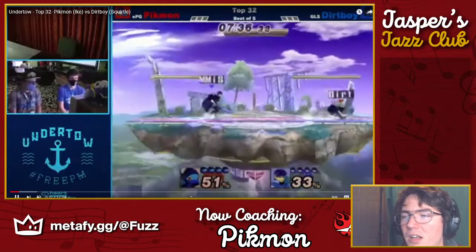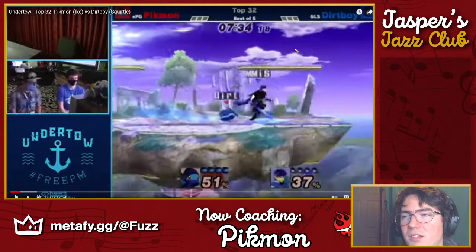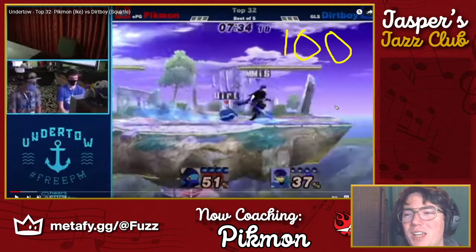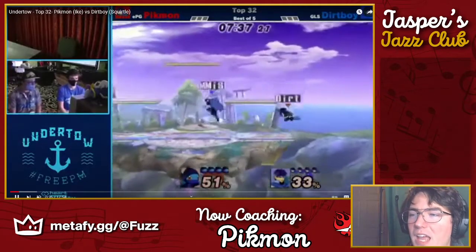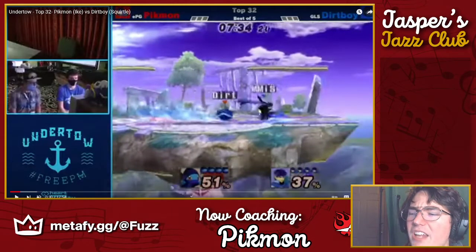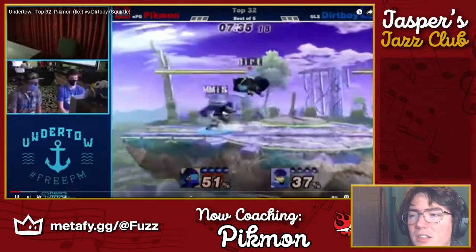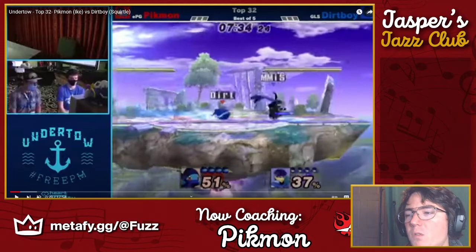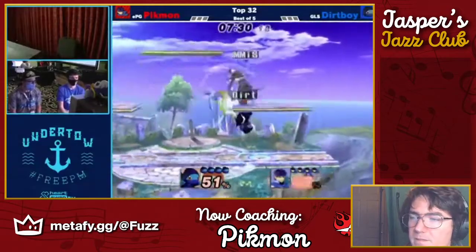Something you can do — this is very Squirtle-specific — when you see this, do you know how much stun he has if you footstool him here? He has almost 100 frames of stun. It's a Brawl holdover they just never changed. You can fully footstool him and then land in f-smash — it's actually kind of evil. It's a little weird since it's not an action you really do, but especially if you're afraid of grabbing over this or can't get fair or dare out in time, if you can get in the air and footstool him, you potentially get the stock.